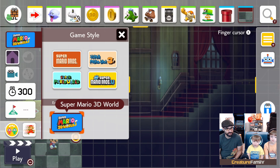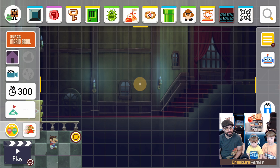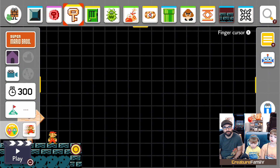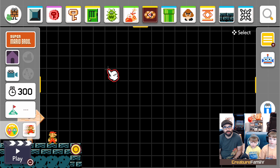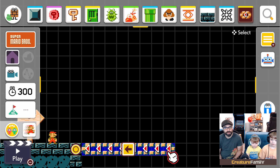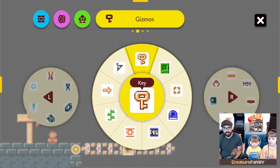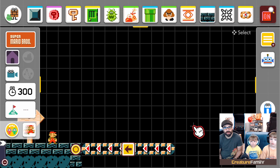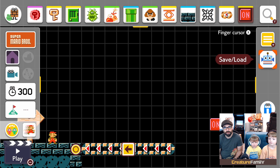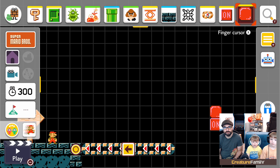I want to go in super — does this one have treadmills? Yeah, okay. All of the games in Mario Maker have the treadmills. Does it have red and blue blocks? Those are the two things I want. And then I need the dotted line. Okay, so I've got those three things.